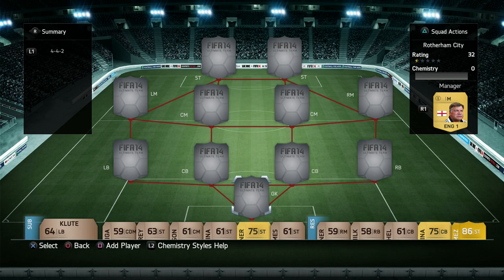If you want cheap and reliable Ultimate Team coins, make sure you check out utcoinbank.com — links will be in the description below as always.